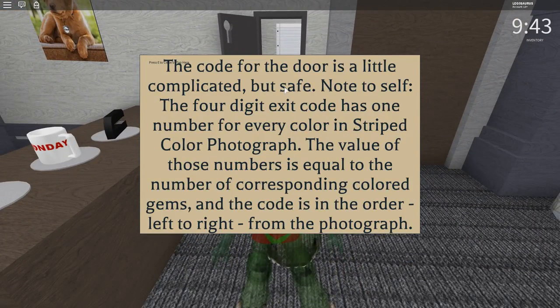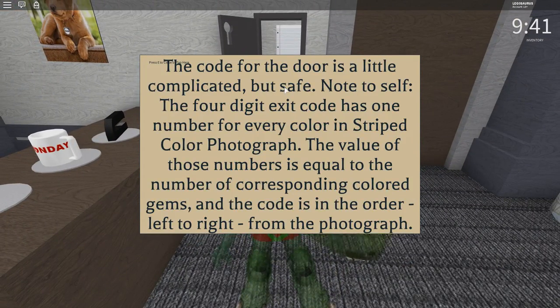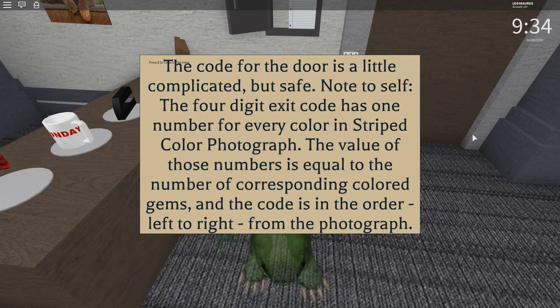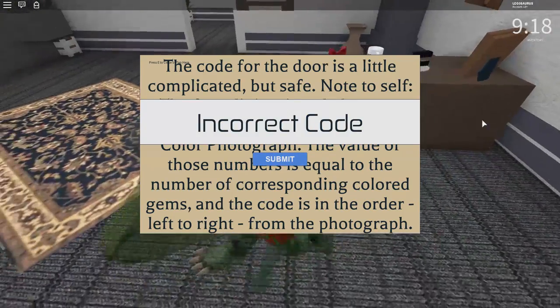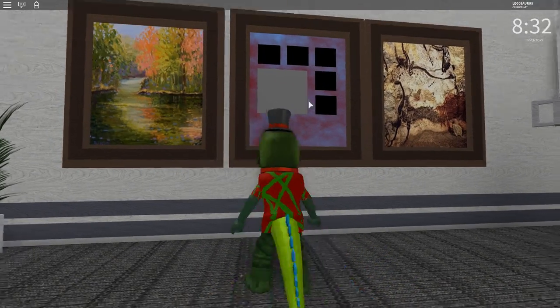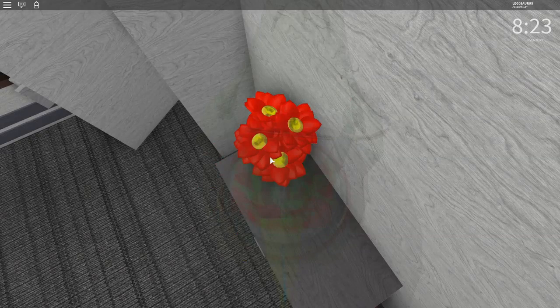"Note to self - the four digit exit code has one number for every color." Okay, so I was right about that. "The value of those numbers is equal to the number of corresponding colored gems, and the code is in the order left to right for the photograph." Okay, I was actually doing pretty well then. I have absolutely no clue what to do with this picture though - I don't know what it means.